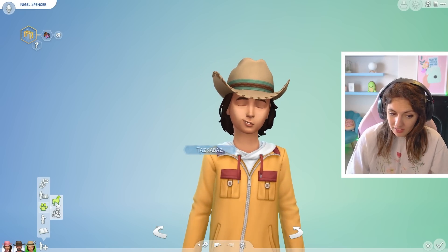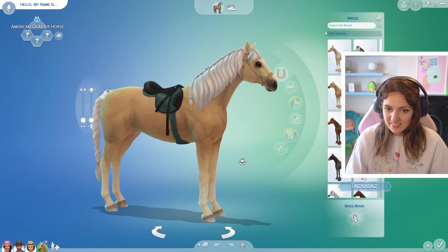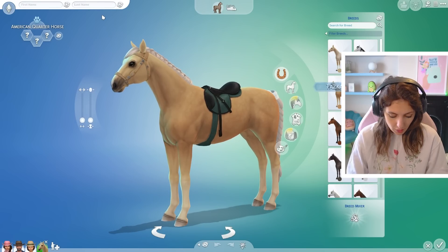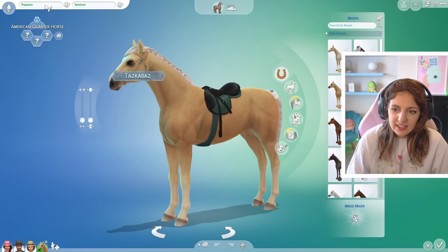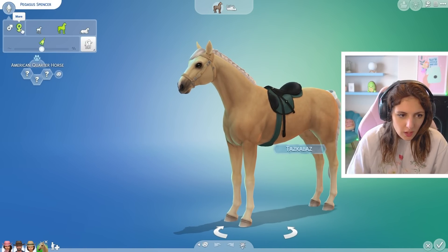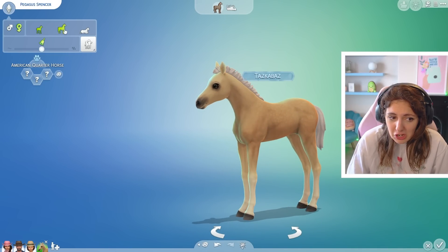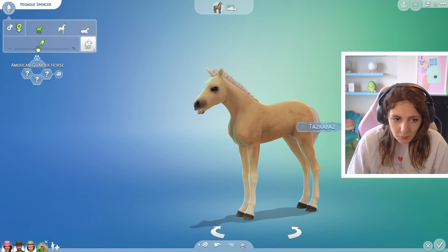Now for what we're all here for — the horses! Let's add Pegasus Spencer to the household. The fact that horses are part of the household gives them even more to do. We're naming her Pegasus. Pegasus was a white mythological stallion, but we'll make her a mare. You can choose between foal, adult, and elder, so we'll go with an adult horse.